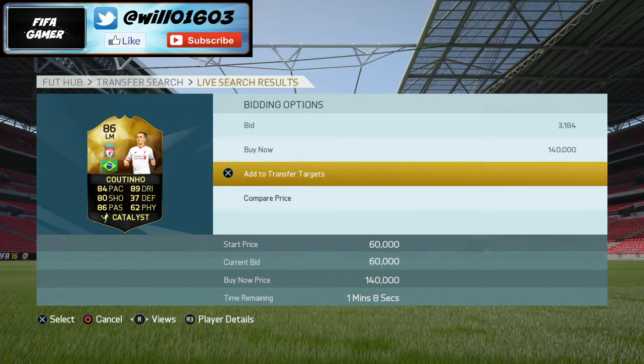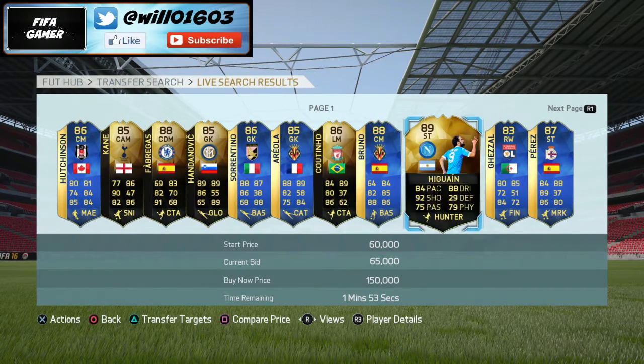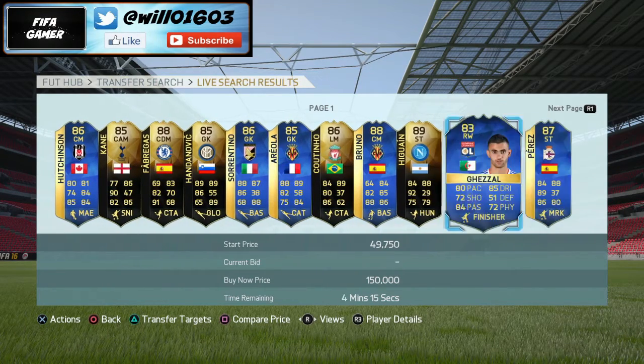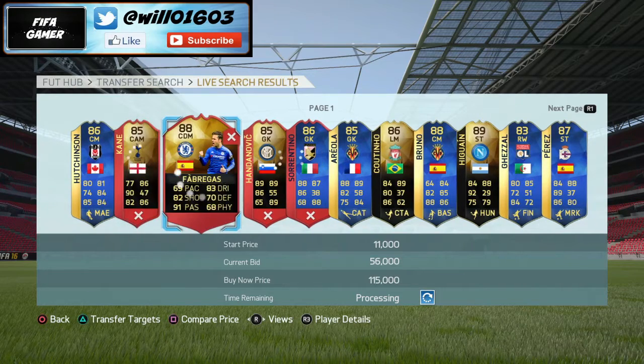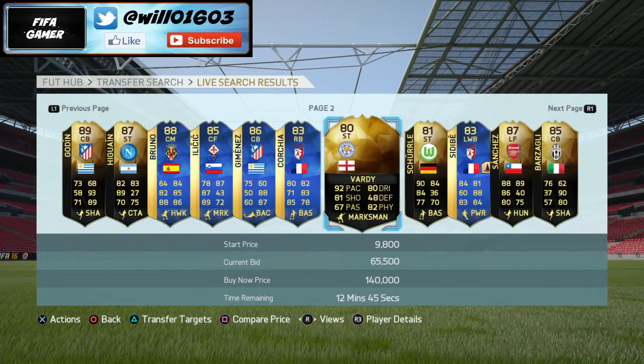Another example would be this Vardy here — he's going to go for more than 65.5k because his lowest buy now on his 80-rated inform is 85k at the moment. All you want to do is work out the EA tax, which is five percent of whatever you sell the card for. Take that away from his lowest buy now, and anything under that price you can pick him up for and you'll be making profit.